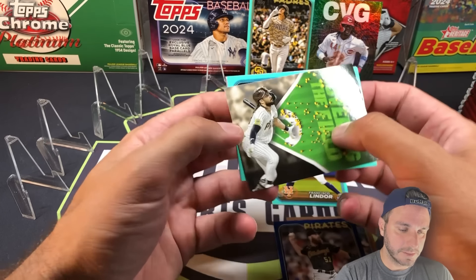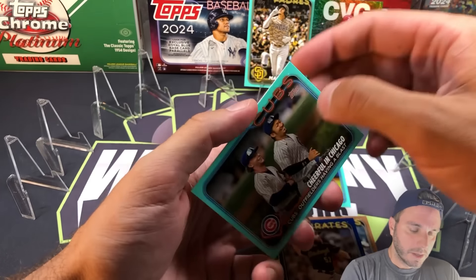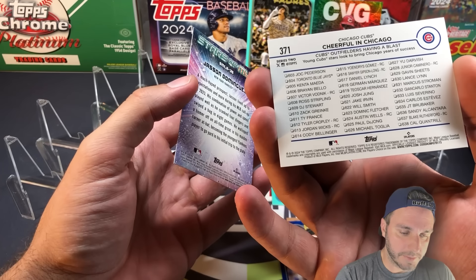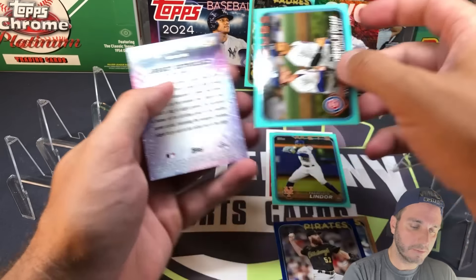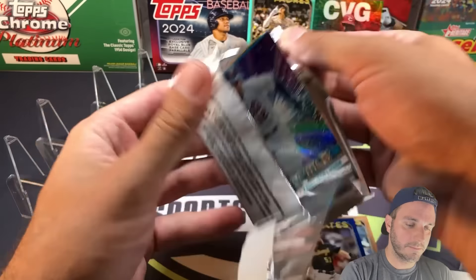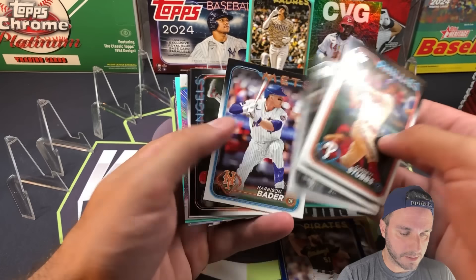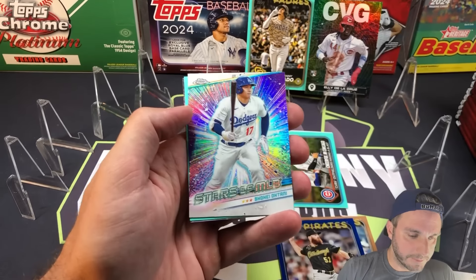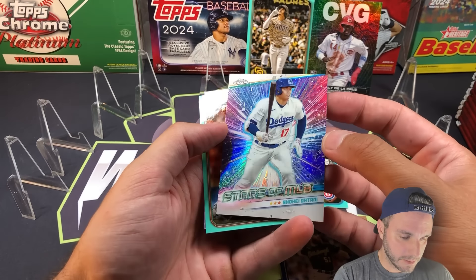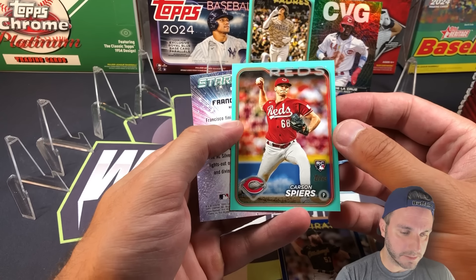Jose Tena rookie card, here's Fernando Tatis covering the field - Tatis just went on the 10-day IL, which is unfortunate. Here is a color match Seiya Suzuki, and I think that's Pete Crow on the aqua for the Cubs - pretty cool. Jason Dominguez Stars of MLB, and we got a chrome Stars of MLB - that's going to be Shohei. The chrome versions are way better obviously. And we got a rookie aqua Carson Spires for the Reds.